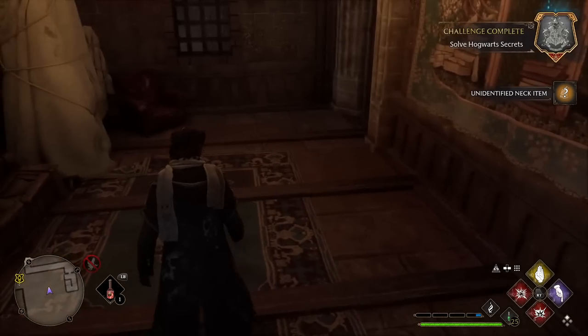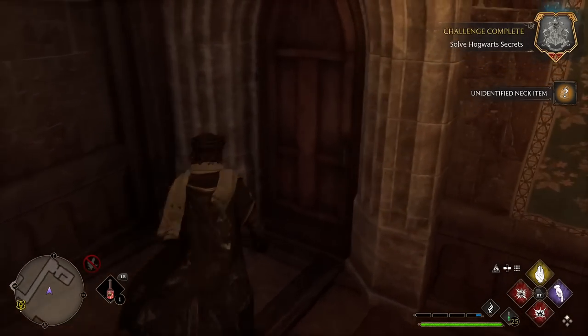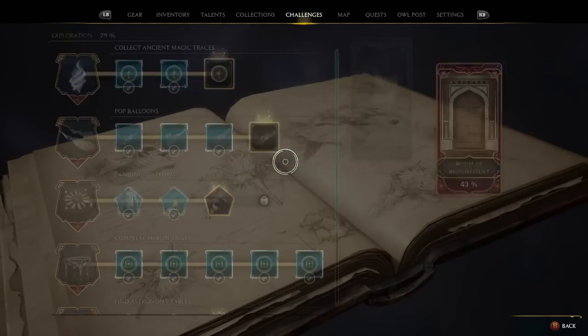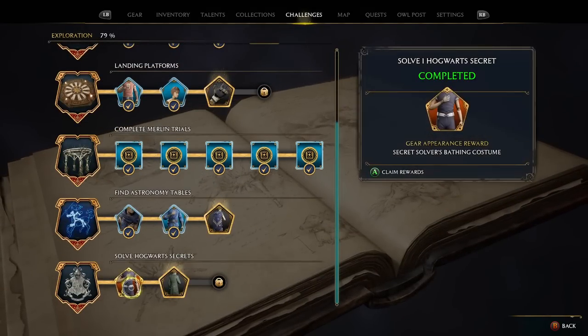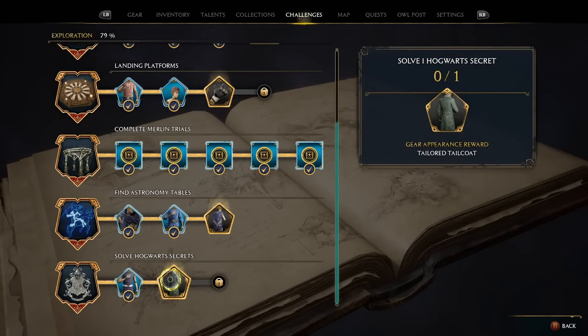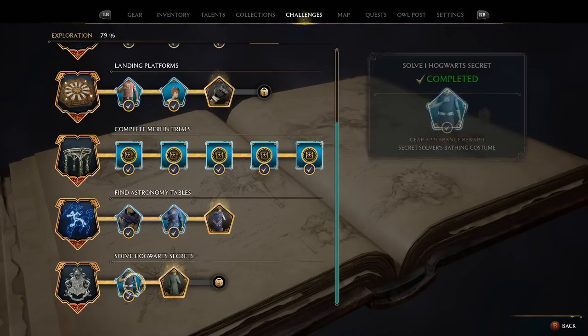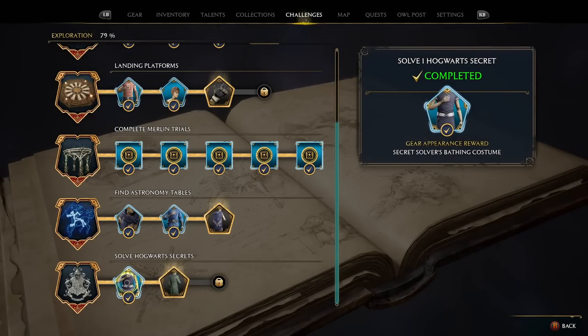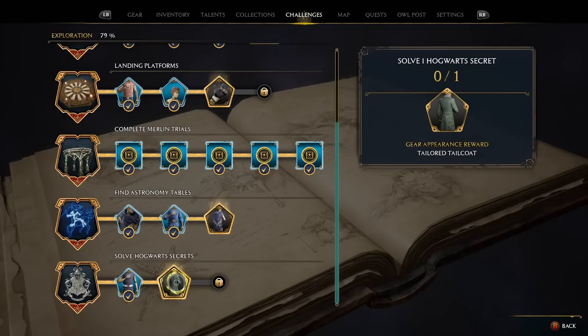We find an unidentified neck item in the chest. Going back to check challenges under exploration, we've unlocked the bathing costume from completing the first secret.